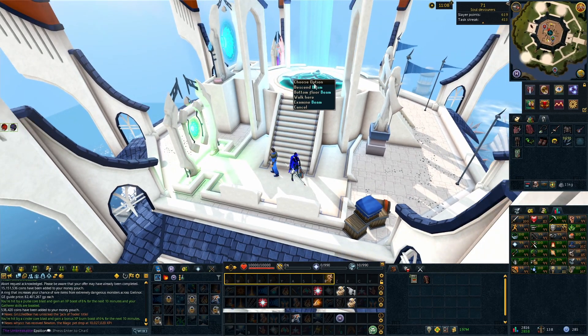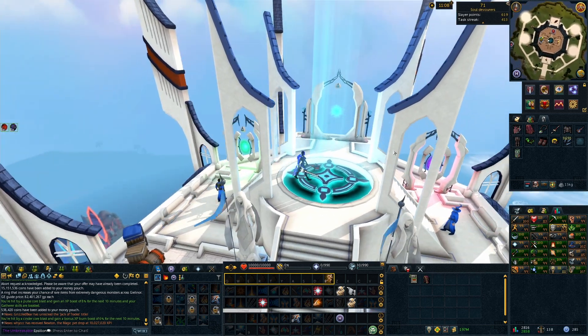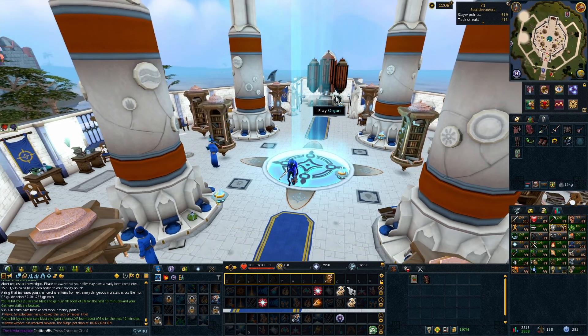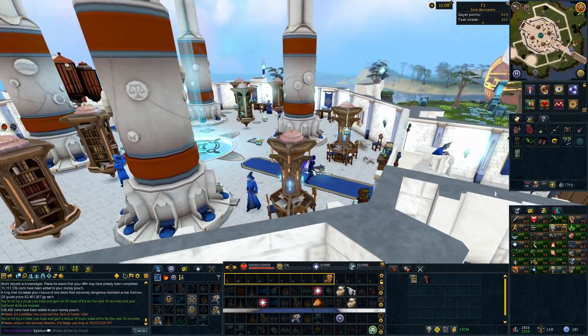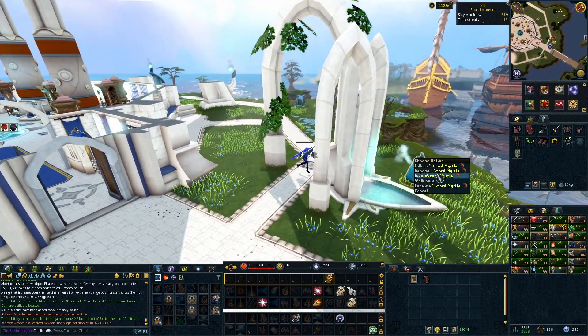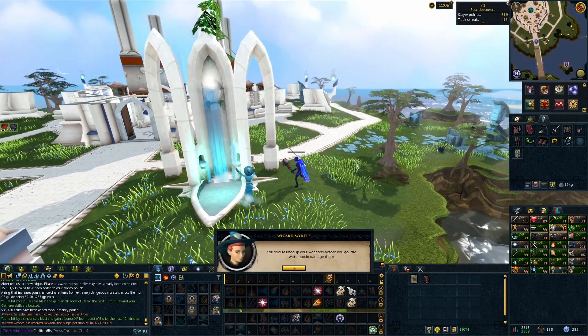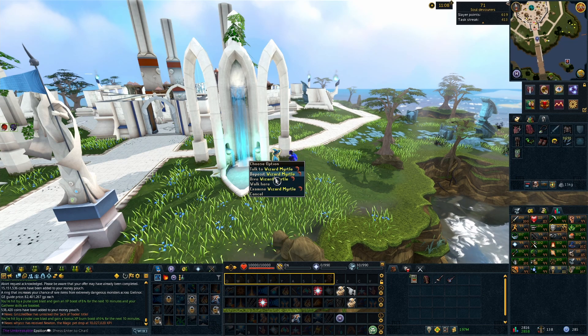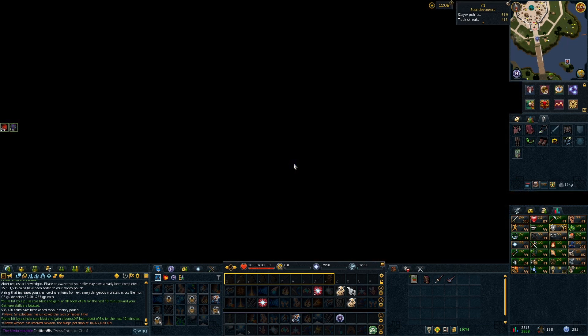Completing the quest unlocks access to the Sunken Tutorial Island. You can get there by going to the Wizards' Tower, heading down from the RuneCrafting Guild — I use the Wicked Teleport to get there — then go down to the bottom and outside the entrance of the RuneCrafting Guild.